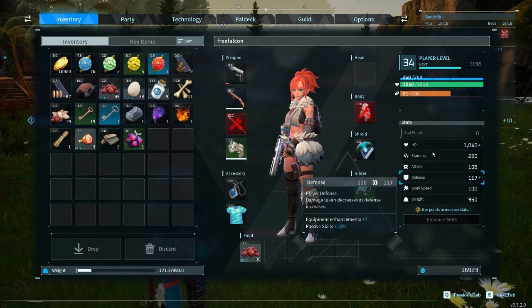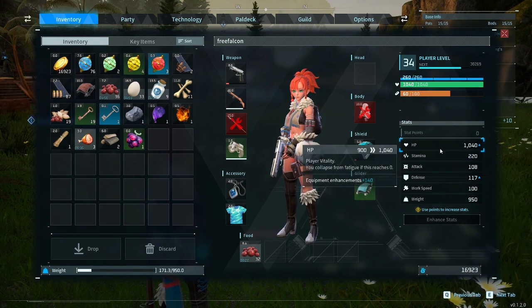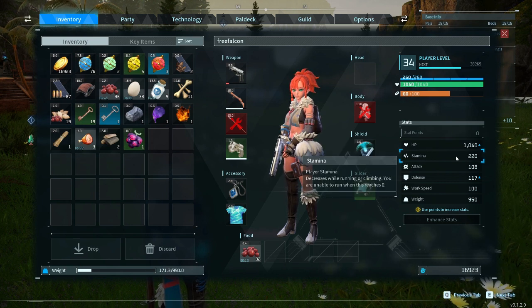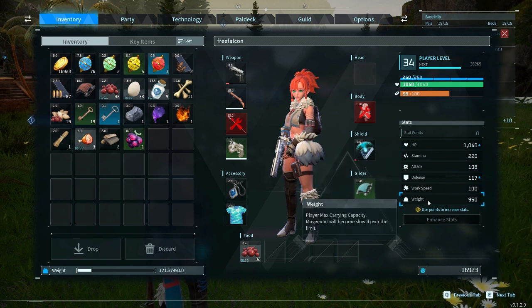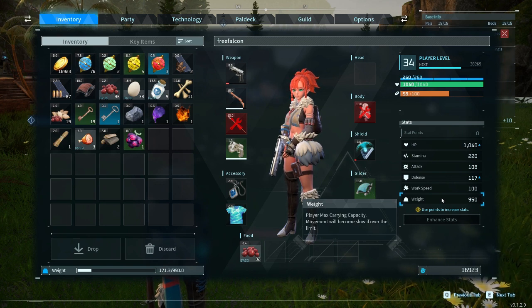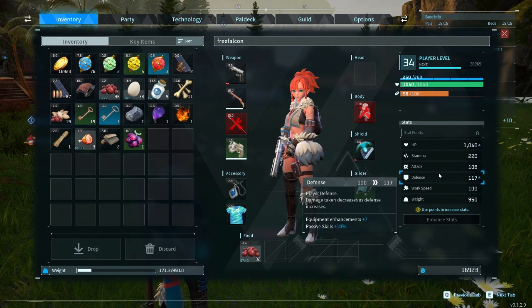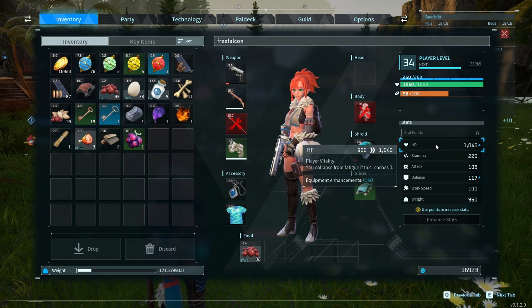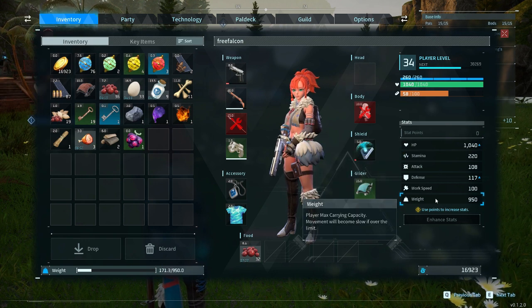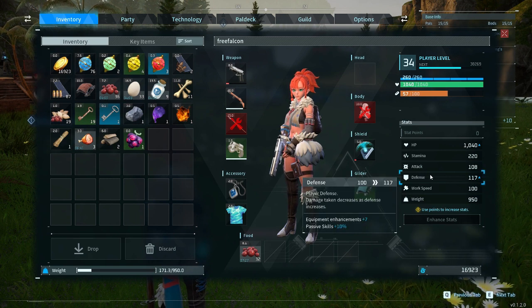Let's go over your stats. Each level you get to enhance your stats. There are three that are a lot better than the other three that you'll want to focus on. One is HP — so you're just not getting one-shot. Stamina — so you can get out and do things. And weight is very crucial so you can actually carry the stuff you need, especially for resource runs. You get 50 per point in weight, 10 in stamina, and 100 whenever you put into HP. Absolutely stay away from work speed, because you don't want to be the one actually putting stuff together. Defense and attack just don't seem worth it.